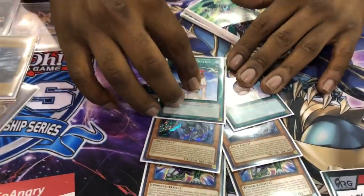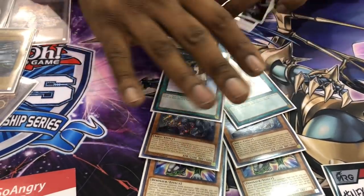Two Forbidden Chalice — I like this card a lot. It stops the Thunder Dragon deck from preventing me from searching. Not that it really stops me, because every Thunder Dragon deck I played against, I never needed to search to break their board anyway.